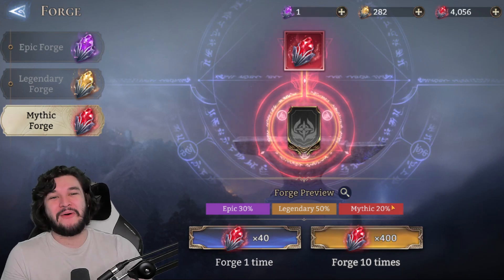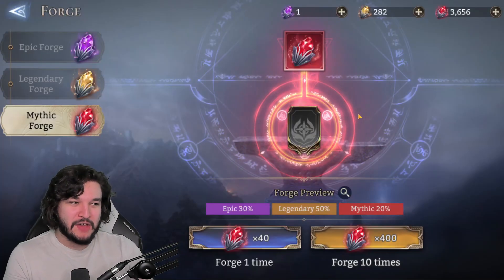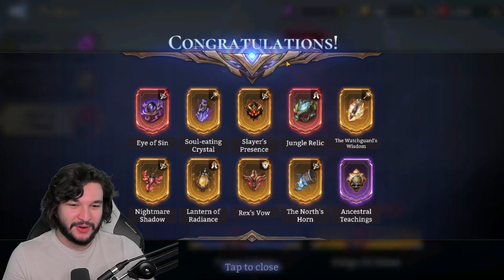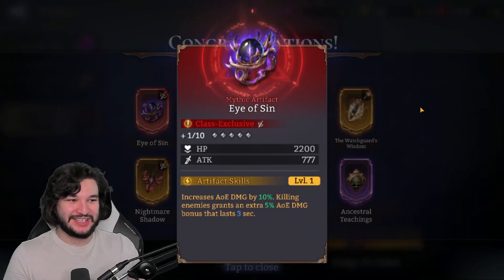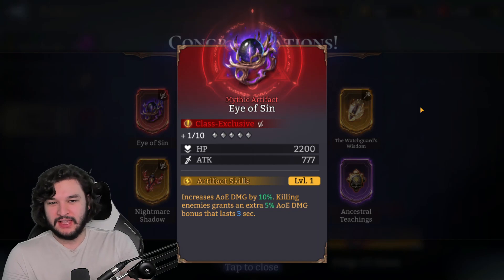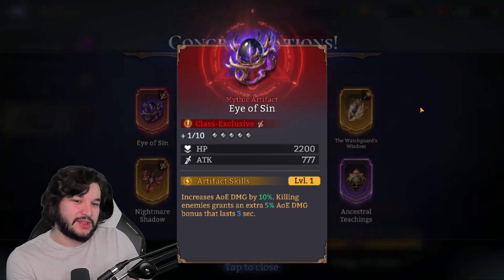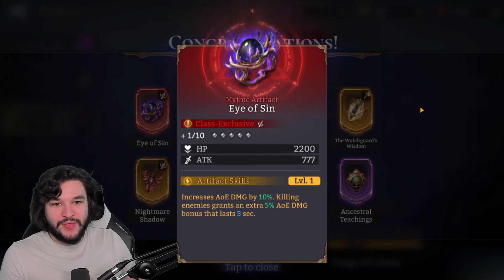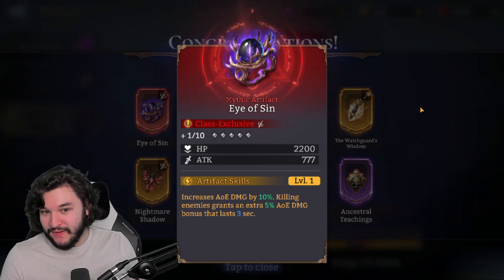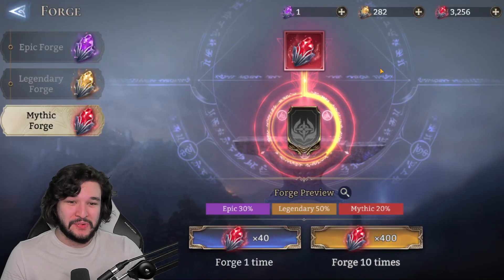We've summoned 40 and gotten five so far — we are super below rate. Another whiff! I have basically all the luxury ones, so I'm not really looking for those. The only interesting one might be Idril's Gaze for the marksman, but we got another Jungle Relic. The Eye of Sin increases AOE damage and gives more AOE damage whenever you kill someone, which is good for fighters, but for my fighters it's pretty mediocre.